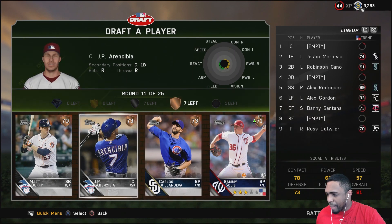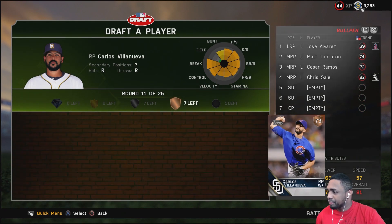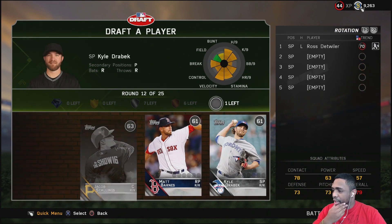Here we have JPR, Sebia, Sammy Solis, Carlos Villanueva, and Matt Duffy. I'm going with the right-handed relief pitcher. Still got quite a few rounds to go.